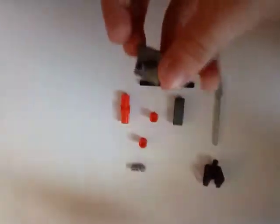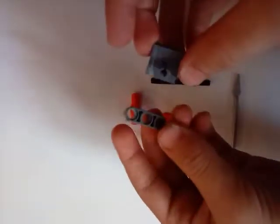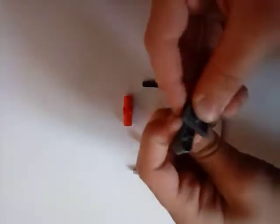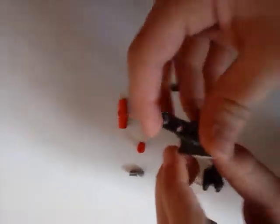First thing, get one of these pieces — a 2x2 with a stump out of it. And then put a 1x3 Technic piece in like that so it can spin like that.